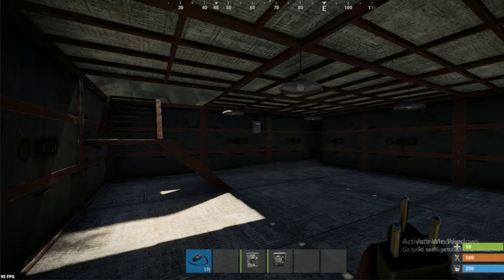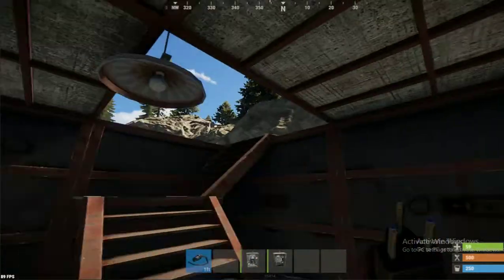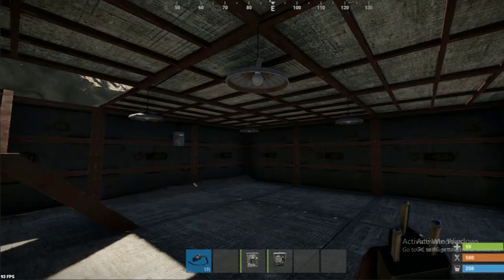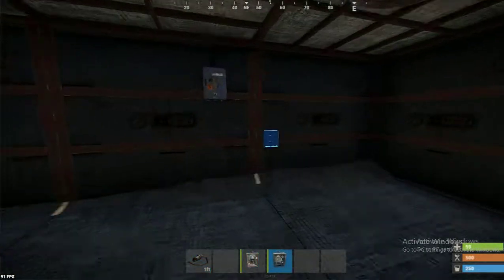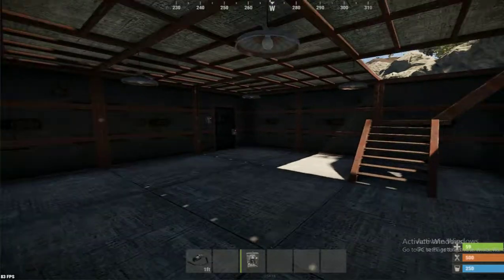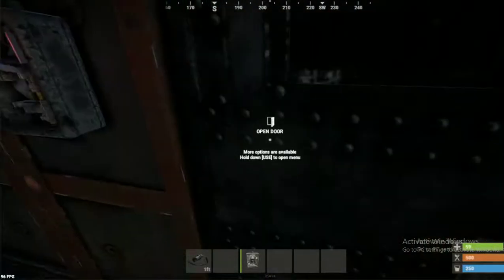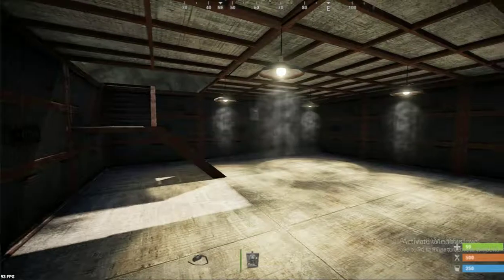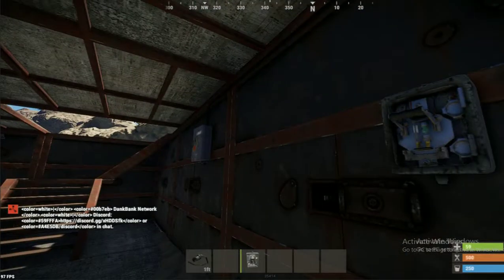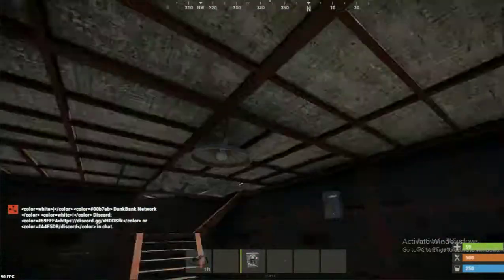This is the setup we had which I explained in the previous tutorial, with the lights working from only one switch at the moment. If we'd like to have two switches — one at the back of the base in your main loot room and one at the front — you can switch on the lights when you come in at night, or if you spawn in your loot room and it's dark you can switch them on from there.